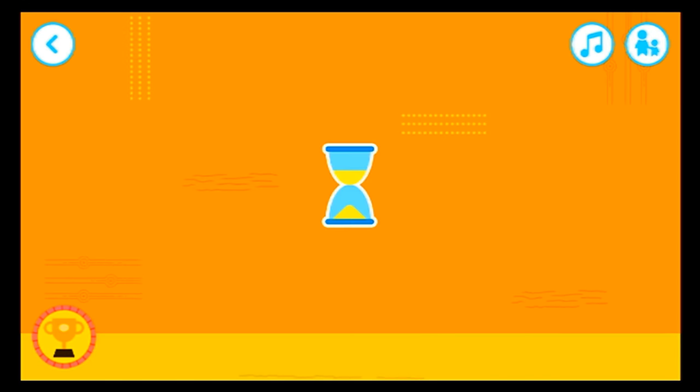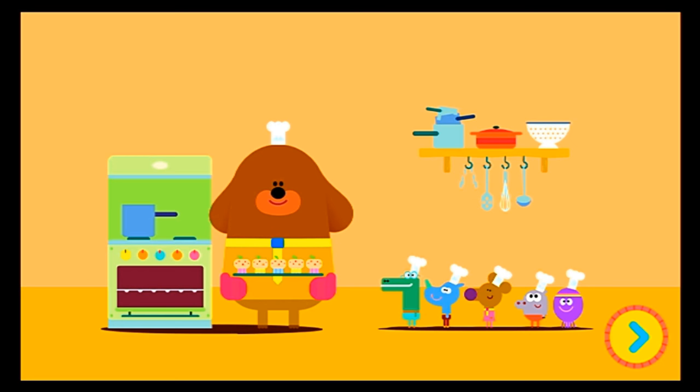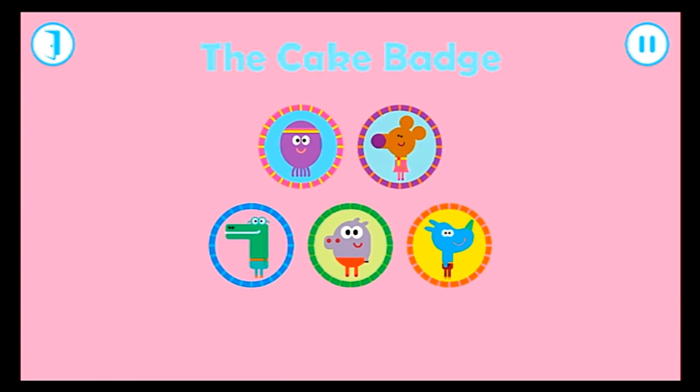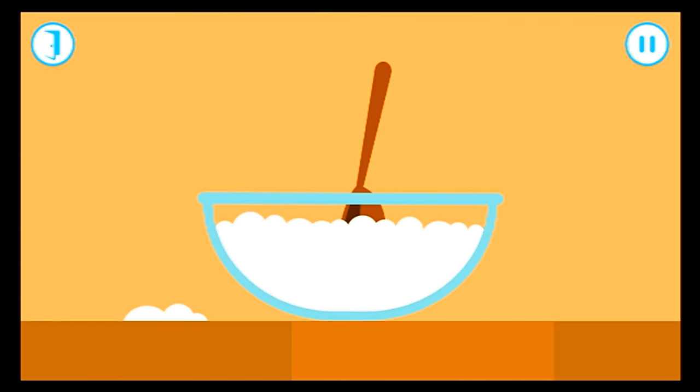Let's help each of the Squirrels. I wonder what Duggy has planned for you today. How exciting — baking a cake! Yay! The cake badge. Who wants to get their badge? Nori. Tap on each ingredient to add it to your cake mixture. Flour. Sugar. Butter. Eggs. Well, I say, it looks like you're using lots of ingredients.